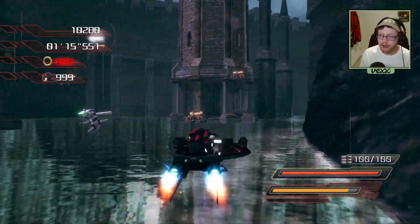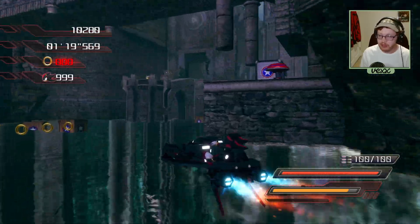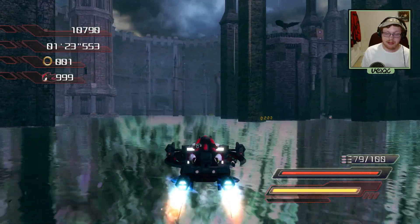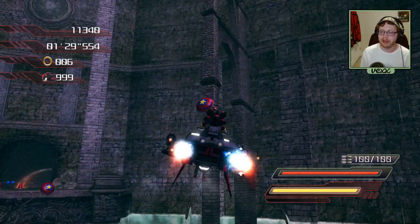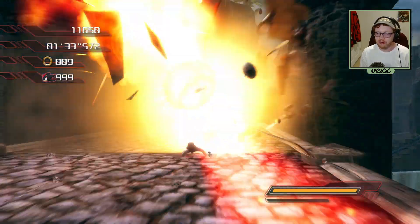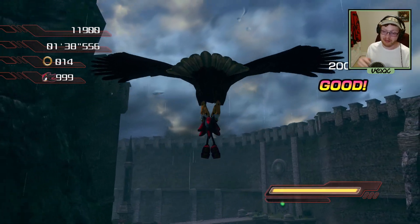Now we're hopping into the second vehicle — not the hovercraft, the glider. We can fly around and shoot. We're gonna do what I'll call the 'hovercraft hop': hop onto this little spring, eject out of the vehicle, do a homing attack, then another homing attack through this eagle. Pretty cool, pretty neat.